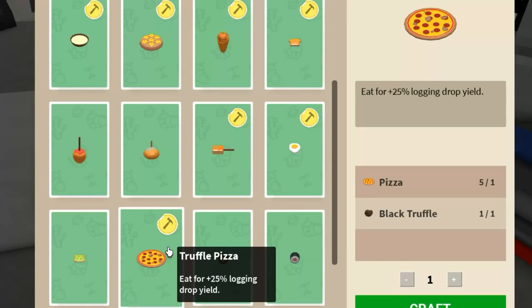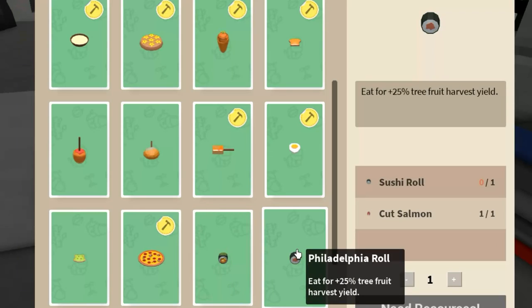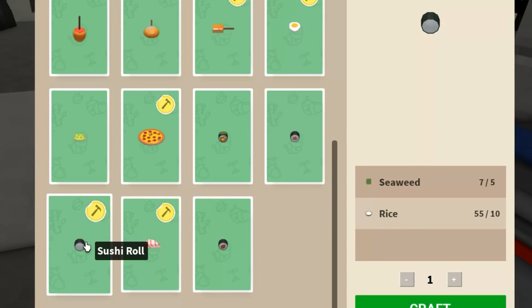I wonder how long those power-ups last. Trupple pizza adds 25% logging yield — yield is just another way to say output or what's produced, so that's great. Now we have the sushi: the dragon roll adds 25% more reward luck in combat. Add that to the rapier and we're going to have an easy time getting those drops like pink stickies, rubies — I'll have to test that. I think I've actually had a dragon roll in real life before. The Philadelphia roll adds 25% fruit tree harvest. Can I feed that to my auto fruit tree picker machines? Can I put it in the petrol pipe?